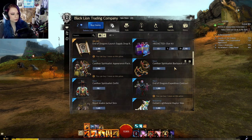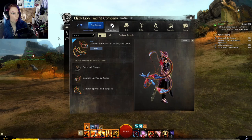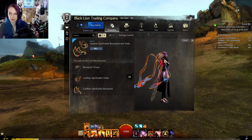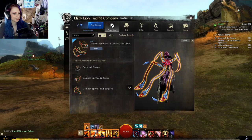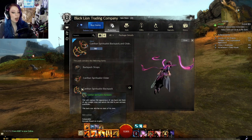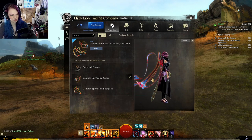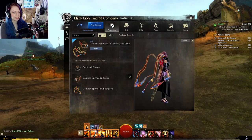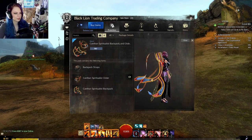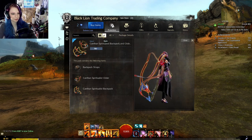Neat! Spiritualist backpack and glider — I love that! That's so cool. The glider — tentacles! You know what this would be great for? One of the characters in League of Legends that's also in KDA — Evelyn, I think? These would be perfect for a cosplay for Evelyn. Going to plan that later on.